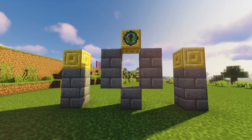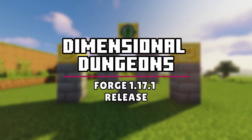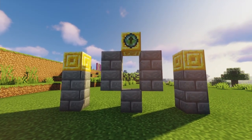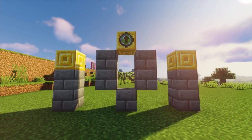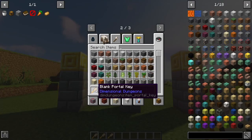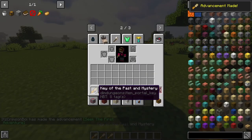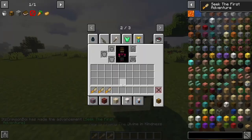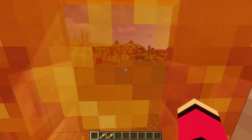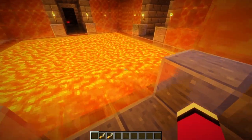Minecraft wouldn't be the same without its dimensions, so here is the best dimensions mod for 1.17.1 Forge. The Dimensional Dungeons mod adds a singular portal that can be used to go to a number of different dimensional dungeons. The portal must be constructed in a certain way for it to work. Instead of flint and steel or Eyes of Ender to activate the portal, you will need keys. Craft blank keys and right-click the inner part of the end portal frame to get a random key — each key will lead you to a different dungeon. The dungeons vary, but don't be surprised if you run into repeating rooms. There are traps, puzzles, mobs, and loot in each dungeon.